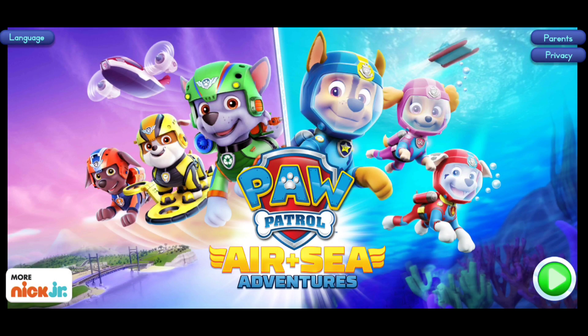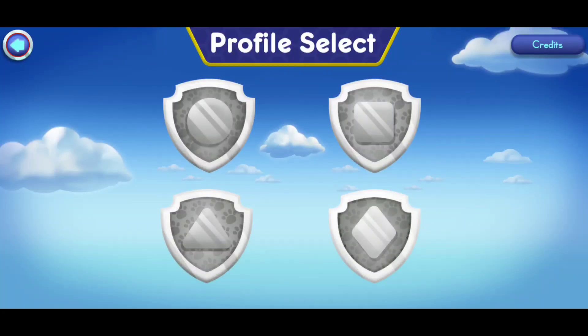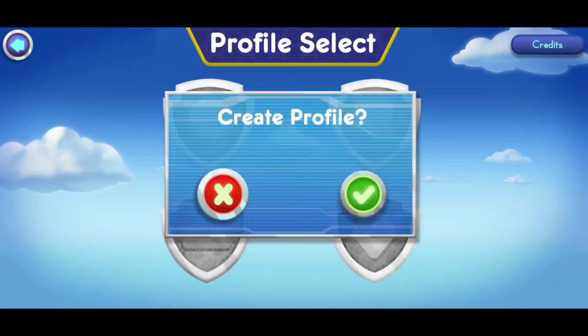Paw Patrol Air and Sea Adventures. Tap plane. Tap on a badge to get ready for an adventure. If you want to start a new game, tap on a new badge.